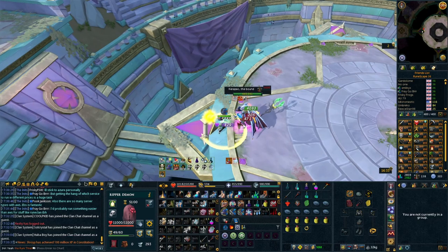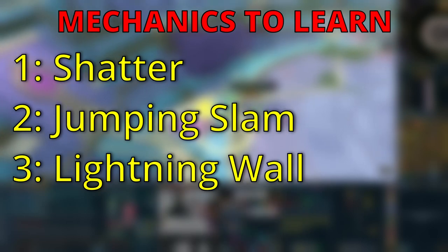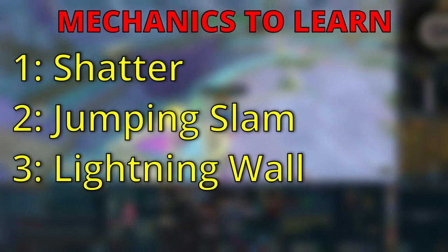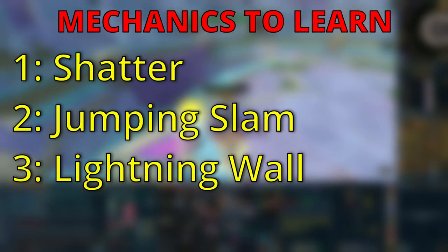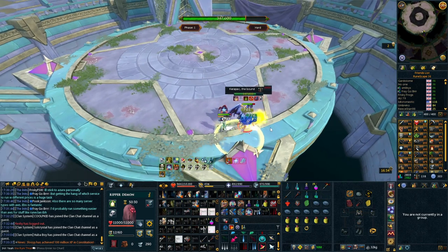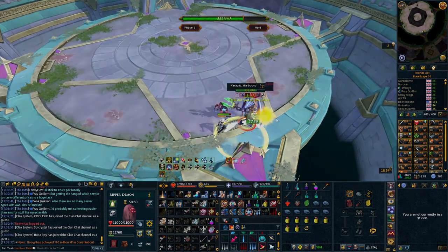So what do you need to look out for in phases 1 to 3? Karapak has three main mechanics and you are going to deal with them in very specific ways each and every time. Phases 1 to 3 are very repetitive, but that makes learning easier. Before we get onto the mechanics, there is one more mechanic that is important throughout the entire fight: the Time Warp ability.